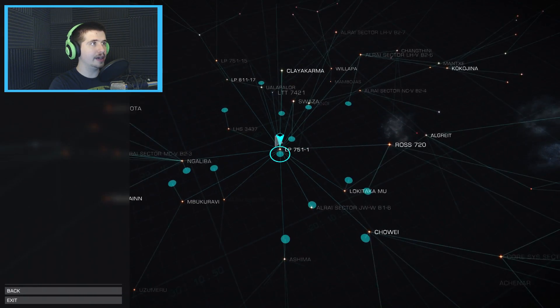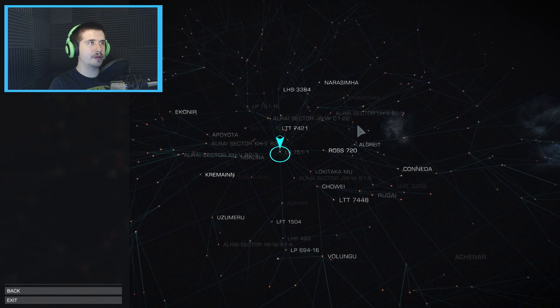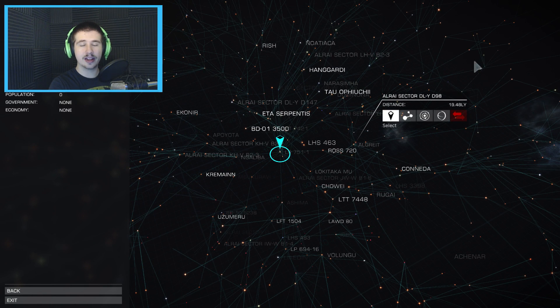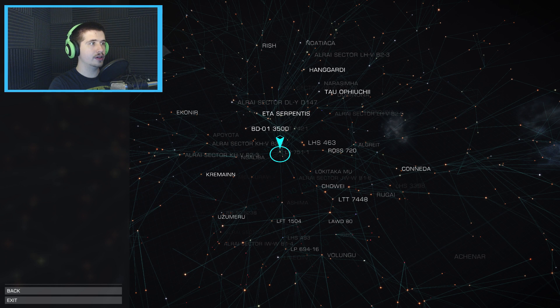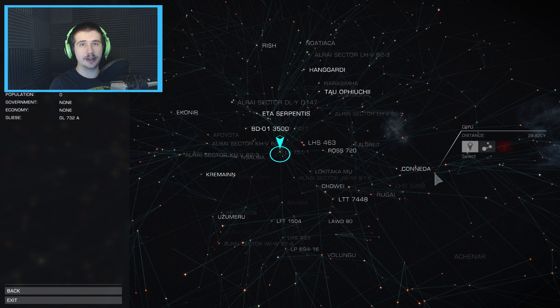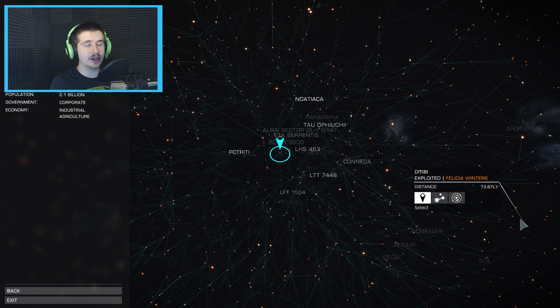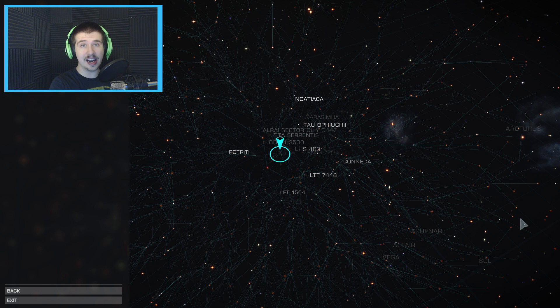With my current jump capabilities, I could get to maybe here without running out of fuel, so I'd have to refuel once halfway. That would take probably 20 minutes at least to get all the way out here, just jumping from system to system without visiting anything. It takes probably 10 to 20 minutes to visit any planet you want once you're in a system.